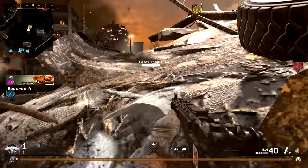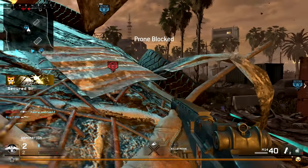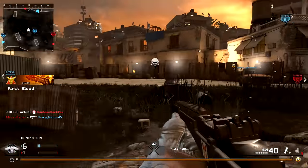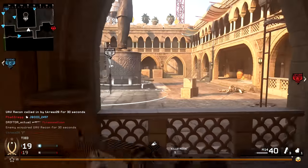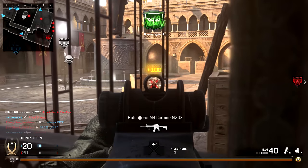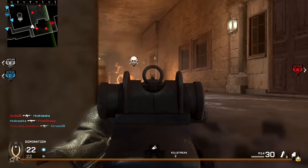Hey guys, Drifter here. Welcome to Modern Warfare Remastered In-Depth. In today's episode we're going to be reviewing the M14 assault rifle. This is one of my favorites from Call of Duty 4 — I have a lot of fond memories of it. It's generally a fun weapon in every Call of Duty game it's in because of its obscenely high damage. Unfortunately I don't think this one has aged as well as my memories of it have, and I had a very frustrating time using it. I think it's just because there are many other guns that are much better, but the M14 can be ridiculously fun sometimes.